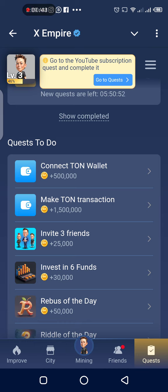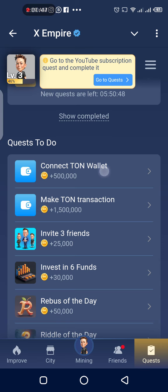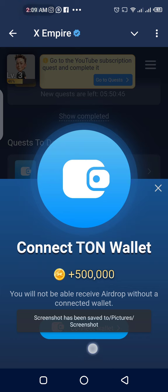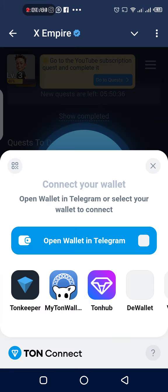Let me take a screenshot. Tap on Connect on Wallet — you can see it right here — and you're going to get 500,000 coins after this. So tap on Connect Wallet. For many people, we use the Telegram Wallet, and for a lot of other people they use Tonkeeper, which is a separate app from Telegram. But I like to use Telegram Wallet because everything is in one place and it's just easy.